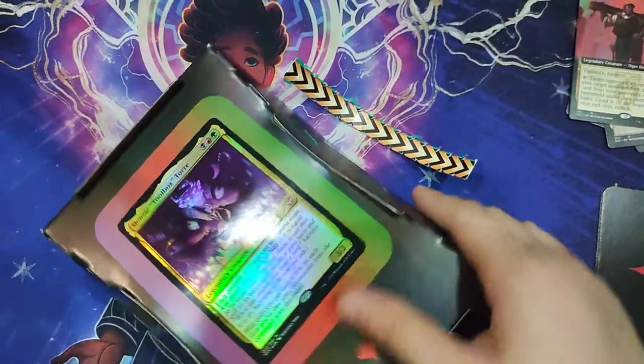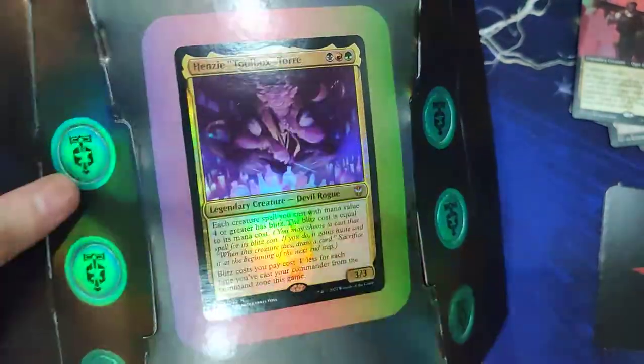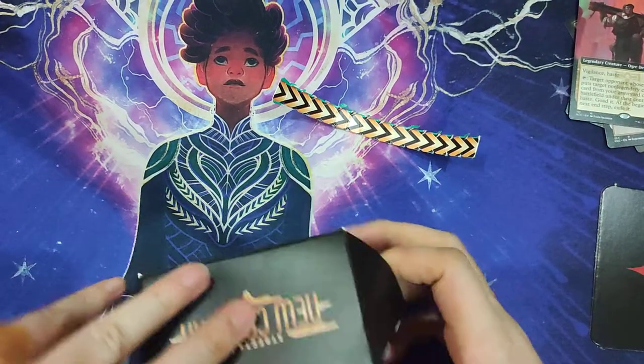So again, opening the box. A nice addition for this set is that instead of the usual logo that you get, they actually use the logo for the Riveteers. And of course the divider also has the Riveteers logo. So let's open up our box and see what we get.